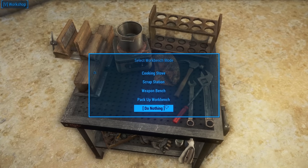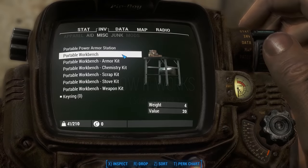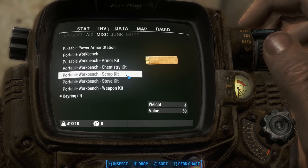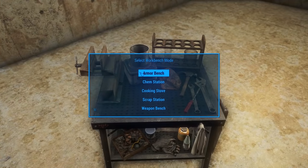Each kit weighs 4 pounds, so pay attention to how much weight you're adding. To scrap, make sure you have the scrap kit in your inventory along with the portable workbench. Drop the portable workbench from your inventory to set it up, activate it, and select Scrap Station.